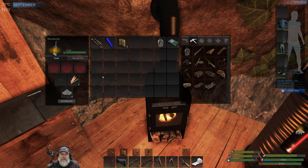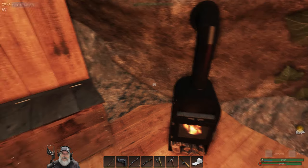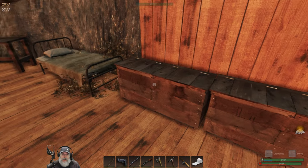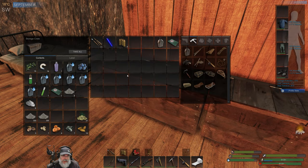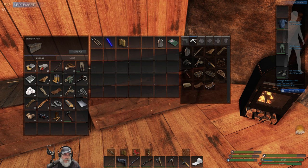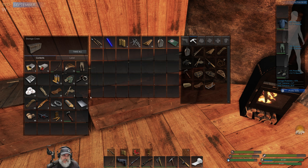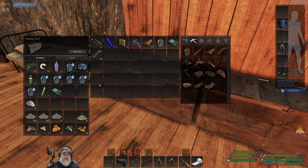Welcome back everybody to Subsistence. I'm an old guy gaming and in this episode we're gonna build ourselves a fishing blind or a fishing hut. I've been gathering stuff off camera and working on getting resources. We got 70 planks now, 75 nails, and 63 cordage.